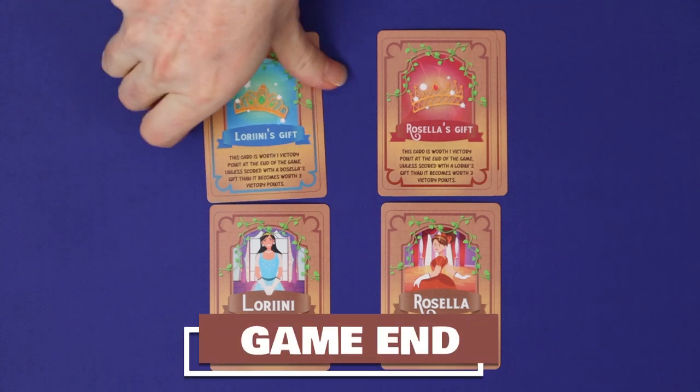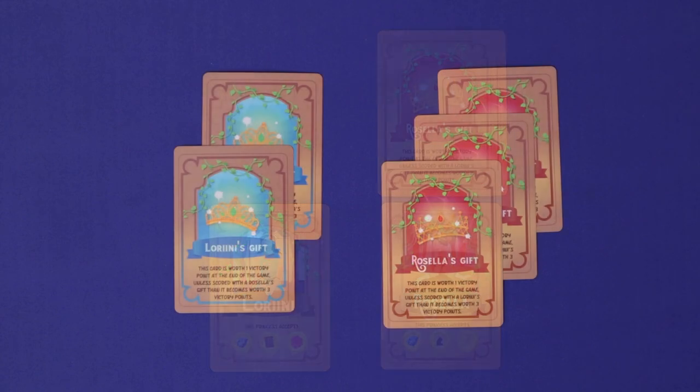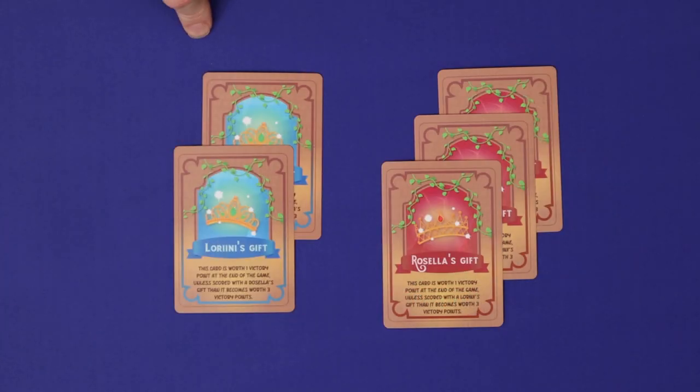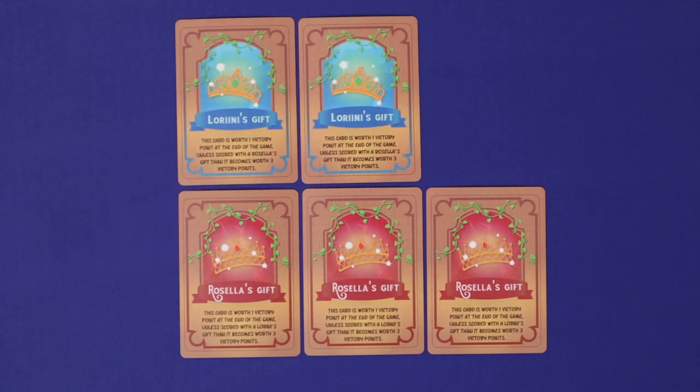The game ends once one of the two princesses has run out of gifts to give. Players then count up the gifts they've collected to determine their final scores. Each pair of dissimilar gifts scores three points, and each lone gift scores one point. So this player would score three, six, seven points. The player or players with the highest score wins.